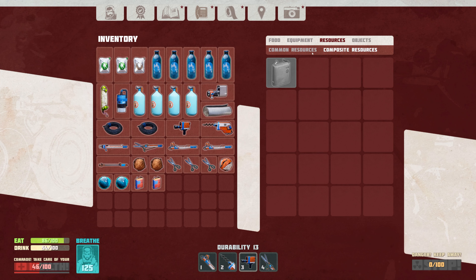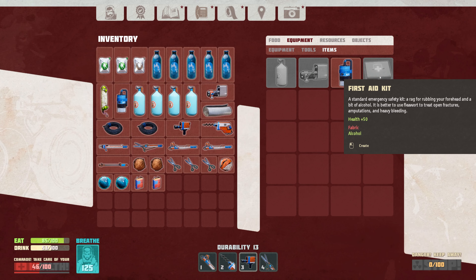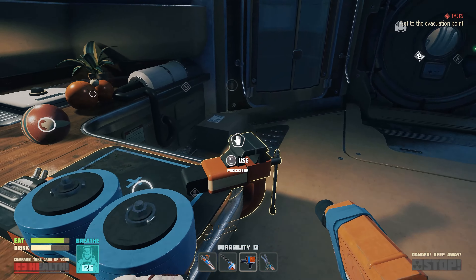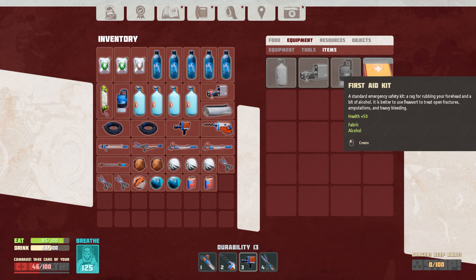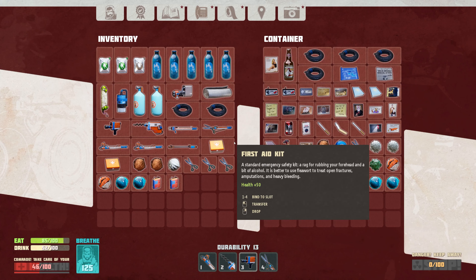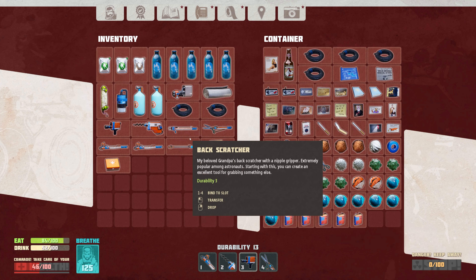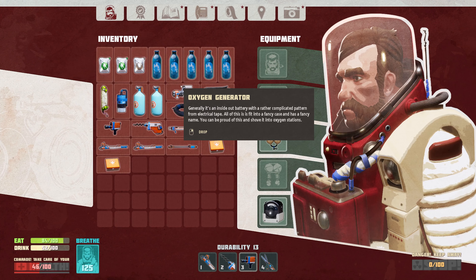Oh, there are containers right there. First aid kit — fabric and alcohol. I should make some of that. I also have a bunch of alcohol and it's taking up space. Let's have two first aid kits. I've got two handy scrappers. All right, let's go back out. This is exciting — I'm going to go install the oxygen generator.